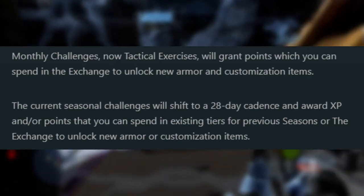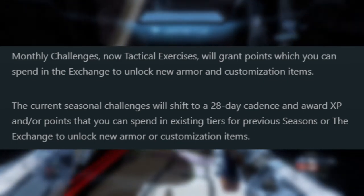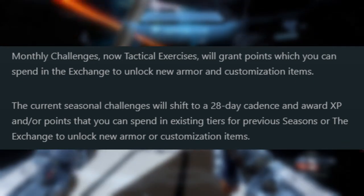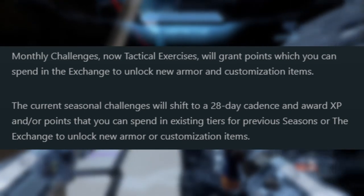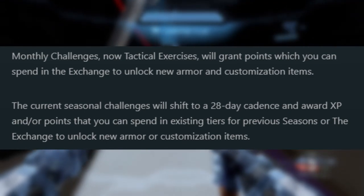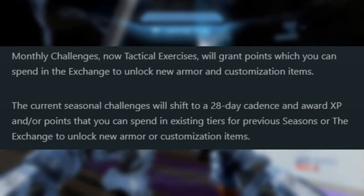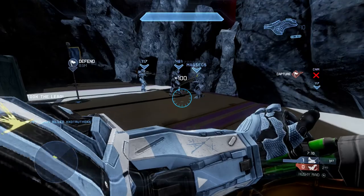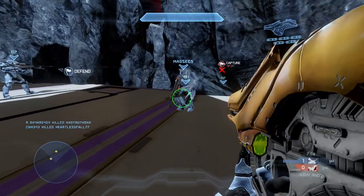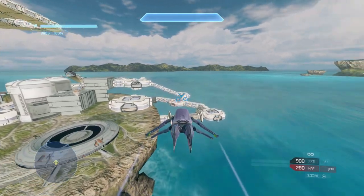Monthly challenges will now be called tactical exercises and will grant you points which you can spend in the exchange store to unlock new armor and customization items. The current seasonal challenges will shift to a 28-day cadence and award XP or points that you can spend in existing tiers for any previous seasons or the exchange store. Basically, seasonal challenges will just shift to a monthly challenge — that's pretty much it.